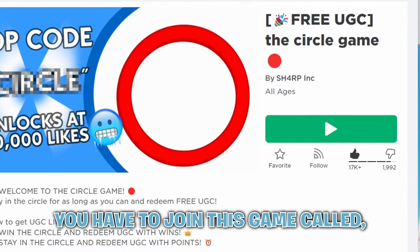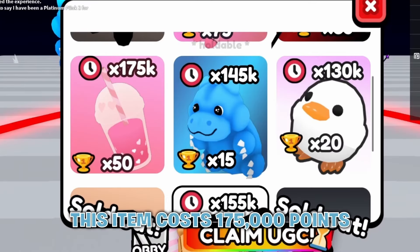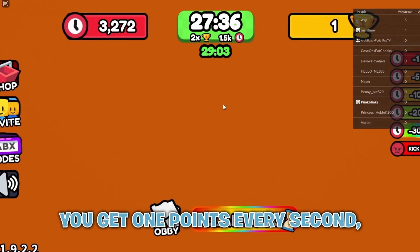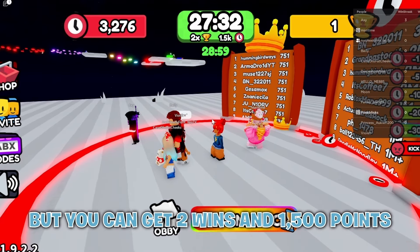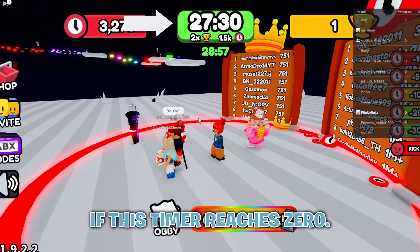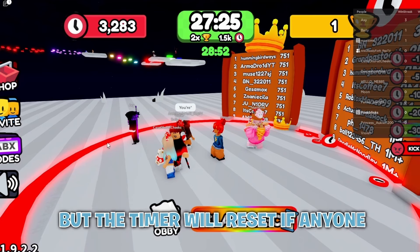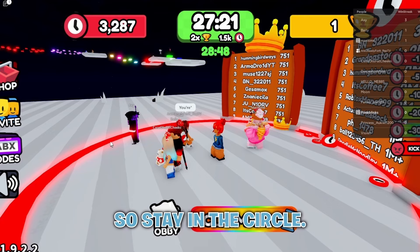To get the next item, you have to join The Circle Game. This item costs 175,000 points and 50 wins. In this game, you get 1 point every second, but you can get 2 wins and 1,500 points if this timer reaches 0. You also get 1 win every time this timer reaches 0, but the timer will reset if anyone in the server leaves the circle, so stay in the circle.